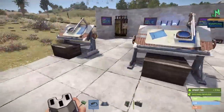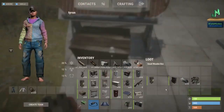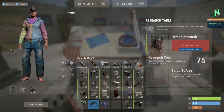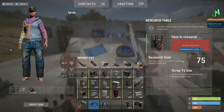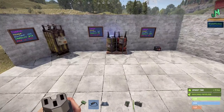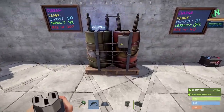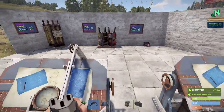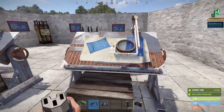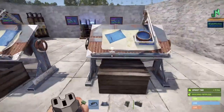A large battery is going to cost 75 scrap to research and it is a Workbench 2. To craft it: 10 high quality metal and two tech trash. As soon as you find these, you really want to keep them. The medium battery is also 75 scrap and a Workbench 2 — to craft it's one tech trash and five high quality. You can pick up a medium battery for scrap at the bandit camp. I think it's 75 scrap. A lot of times I like to get started with a medium battery — if you find a solar panel, go to the bandit camp, buy the battery, plug up the solar panel, and get your charge going.